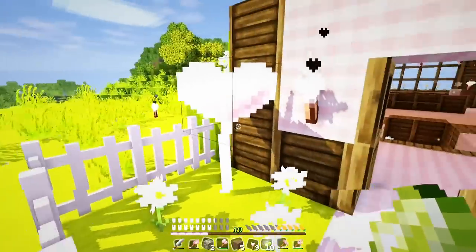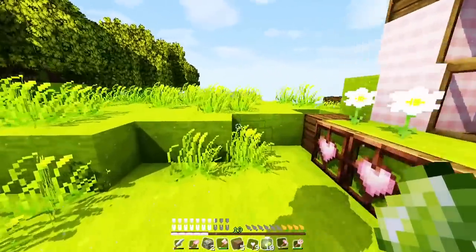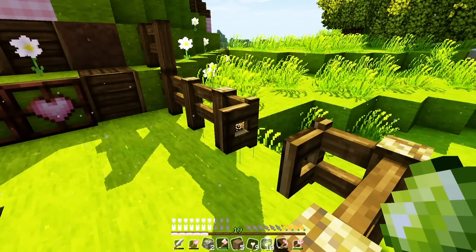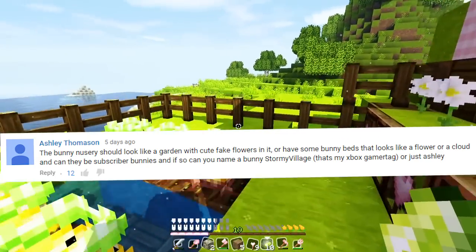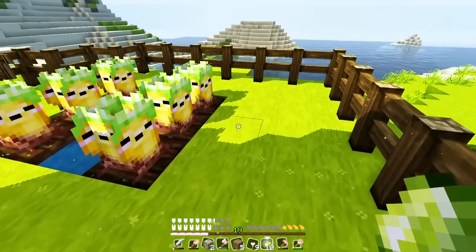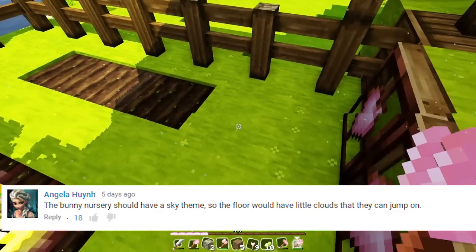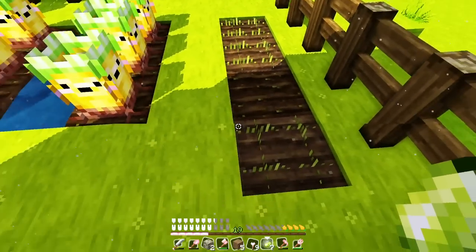On my previous episode I asked you guys to leave comments with ideas for the bunny nursery because I couldn't really think of anything. I did choose two comments. The first is from Ashley Thompson, who said I should make the bunny nursery like a garden — I think I'm going to use that idea. Angela also said I should make the bunny nursery have a sky theme with clouds and stuff. I'm going to mix those two ideas together.